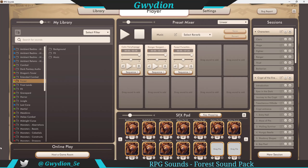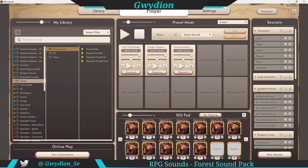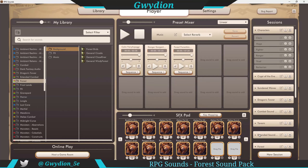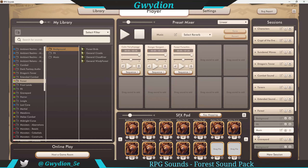I'm going to jump into my player. All of these sounds you see on the left are sound packs that I already own, whether they're from RPG Sounds or from anywhere else. The forest sound pack comes with three folders, and if you click on the background, you'll see there are four individual sound files. I've already dragged and dropped the four different sounds. We'll start with forest birds.